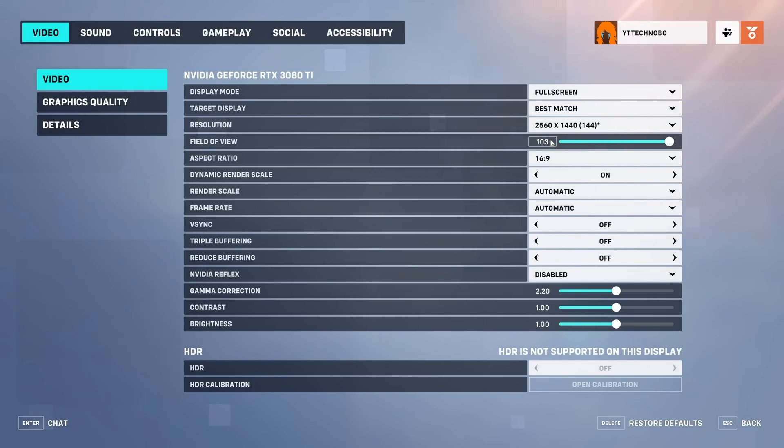Field of view is completely user preference. Usually I have this as high as possible to see as much as possible — don't worry about any FPS impact with field of view, just set it as high or low as you're comfortable playing at. Aspect ratio should match your monitor, usually 16:9, but if you're running an ultrawide it may be 21:9 or one of the other options.